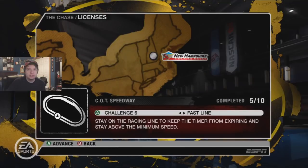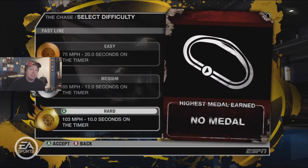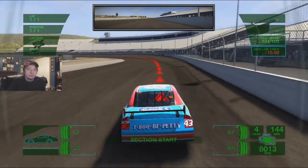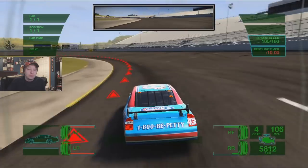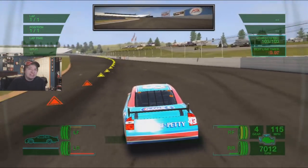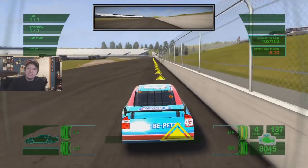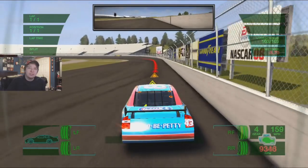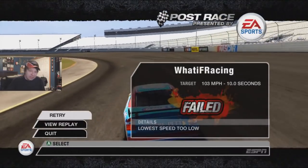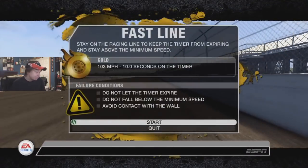Next challenge is the fast line - stay on the racing line from a timer, and keep the minimum speed of 103. That's lower than the other one, so it makes it easier. Just one lap - 10 seconds for that, that's doable. Wait, did I go below speed? No I didn't. Why is it yellow on the straightaway? Am I supposed to let off the gas? The game's braking thing is very bizarre - I went below 103, son of a bitch. Do it again - it's one lap and I can't even do it.